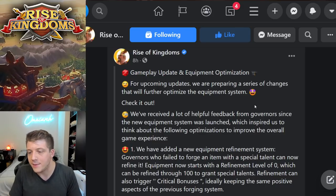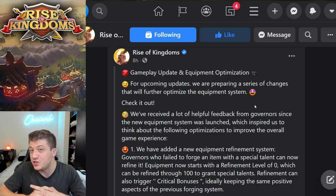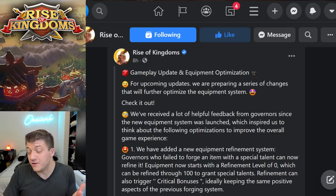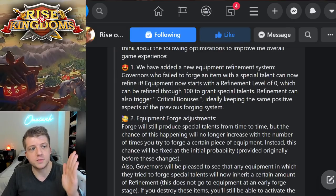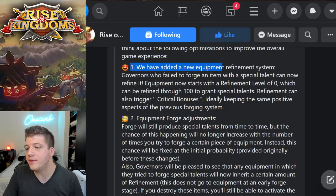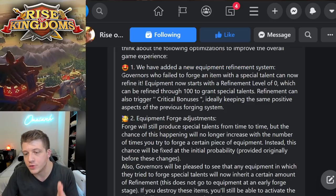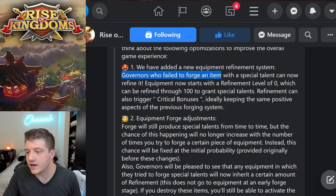If you're curious about when this update is going to come out, we don't have an official date right now. I feel like it's going to be maybe one to three weeks — first or second week of August maybe. The first point is they've added a new equipment refining system, which they've already talked about in an in-game mail officially sent out to everybody.